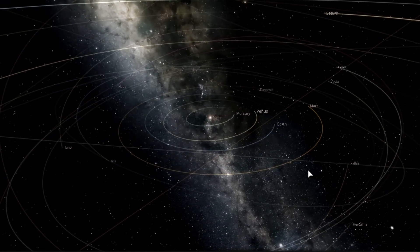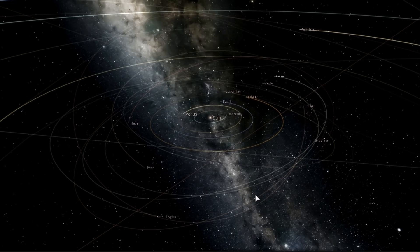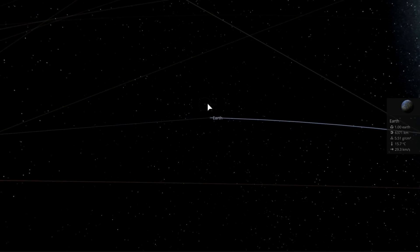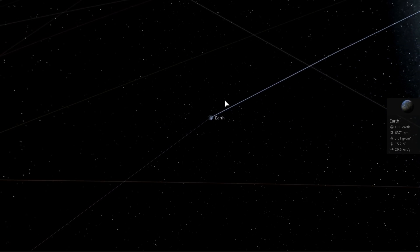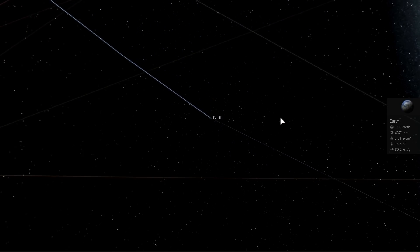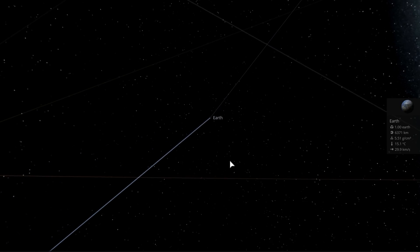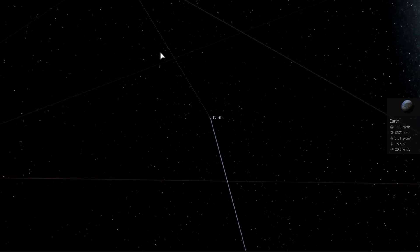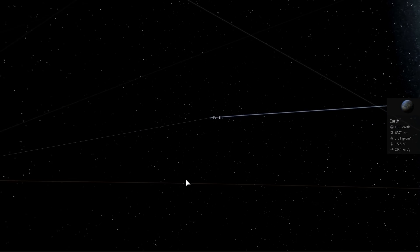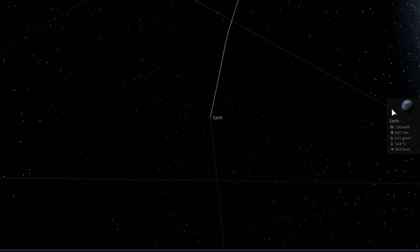First of all, if you look at our solar system, the asteroid belt is right here and pretty much everything in the asteroid belt spins in the same direction as planet Earth, so most asteroids approaching Earth would be approaching from this direction as well. For them to have the most effect on our moon as they're crashing into it, the moon would have to be in this position of its orbit. If they collide with the moon when it's here, they'll give it more acceleration, kicking it out of the Earth system. But if they collide when the moon is on the other side — between the sun and the Earth — they would slow it down, giving it less velocity.